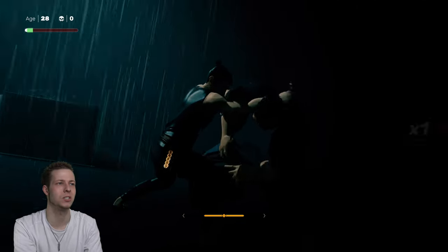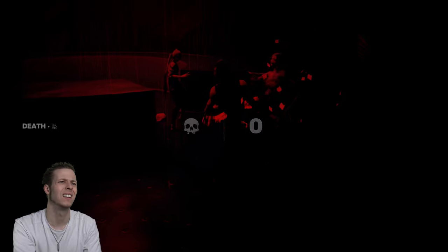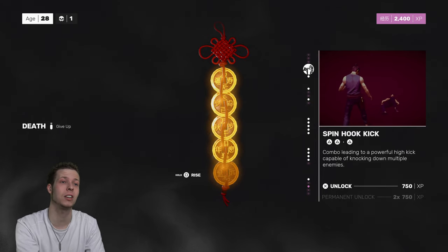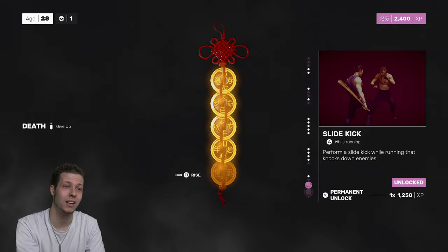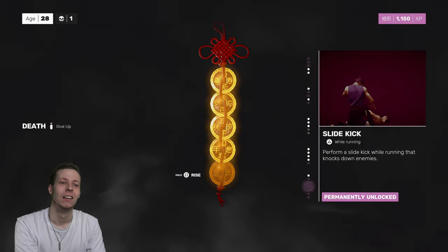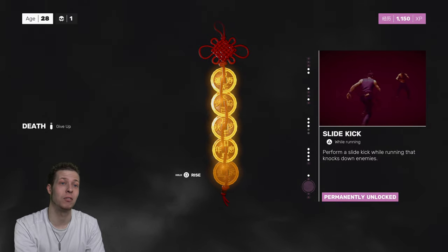I will die in this room. These two women are such a nightmare. It's too dark, right? You've basically turned this level into England — dark and gloomy and depressing. Alright, we've permanently unlocked the slide kick now. I'll probably never use it because I'll keep forgetting I've got it.